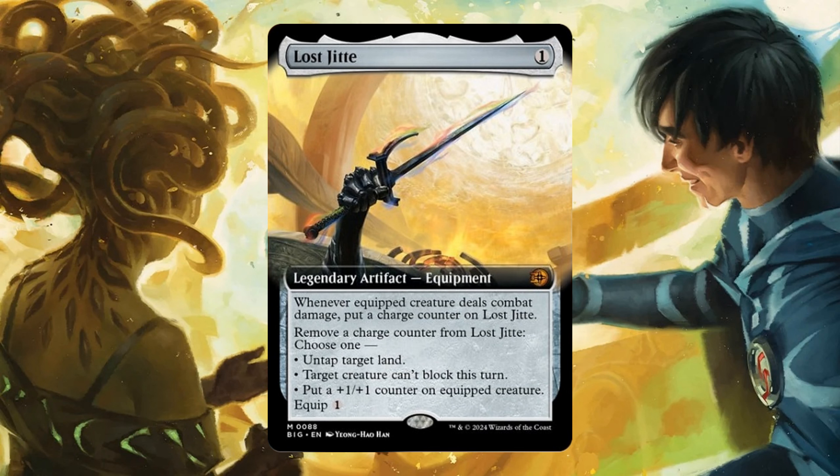Lost Jetty — finally a new Jetty. For 1 generic mana, Legendary Artifact Equipment. Whenever the equipped creature does combat damage, put a charge counter on it. Remove a charge counter from it and choose 1: untap target land, target creature can block this turn, or put a +1/+1 counter on the equipped creature. Equip 4, minus 1.